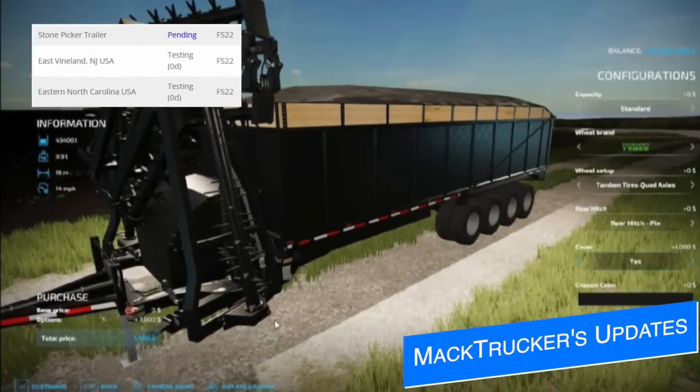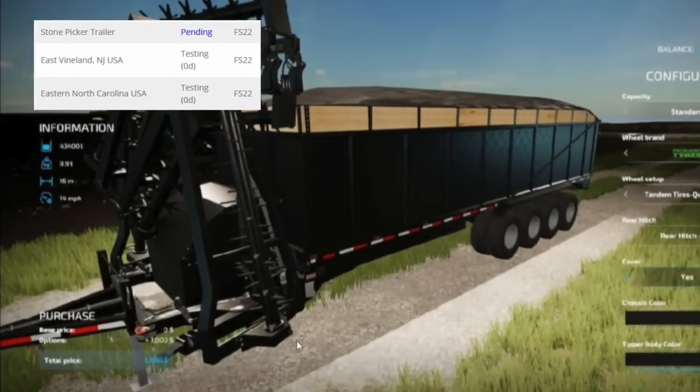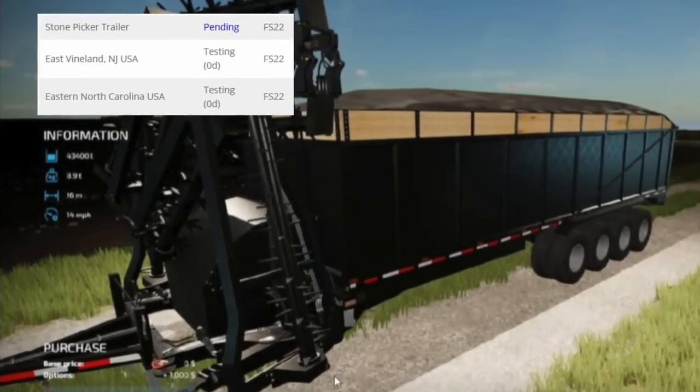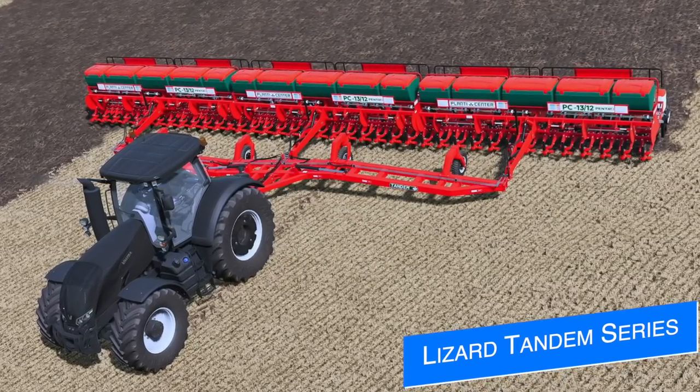A few quick updates from Mag Trucker 921: his maps East Vineland and Eastern North Carolina both went into testing yesterday and are on the testing list today. His stone picker did fail testing on a few smaller things, but it's been fixed and resubmitted for testing on all platforms.